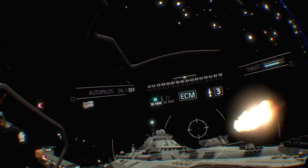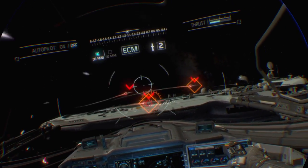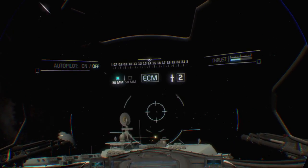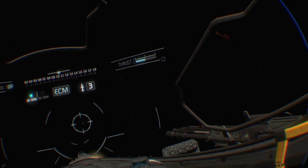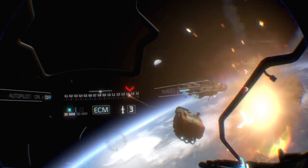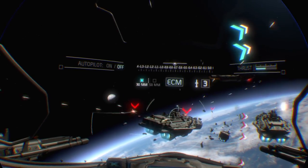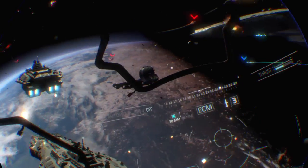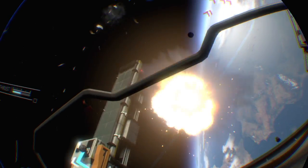Squadron is inbound to your position. Stand by. We need to draw fire away from our ship! Engage the Skelter! Warlord Actual, Reaper 3-1. On target in one leg. Good effect on target! Good hits, 2-1! Got him! Target down! Nice shooting!